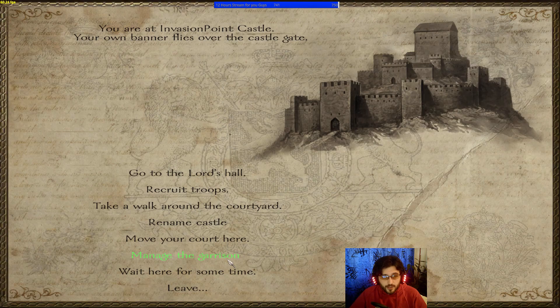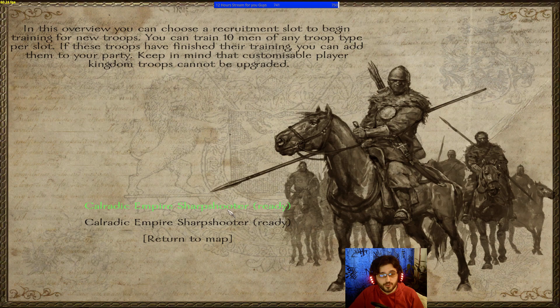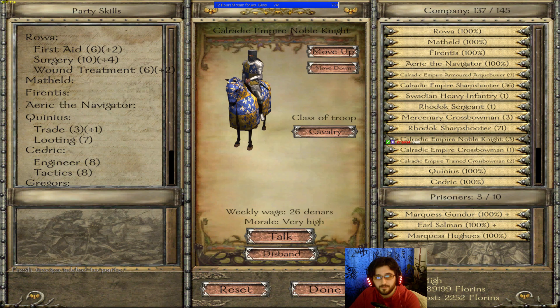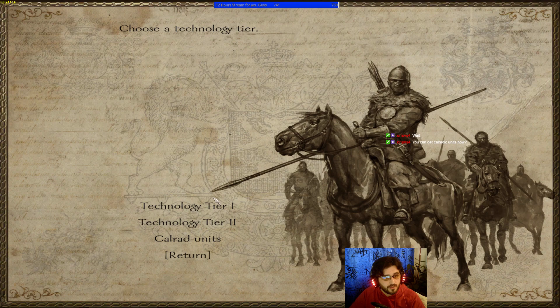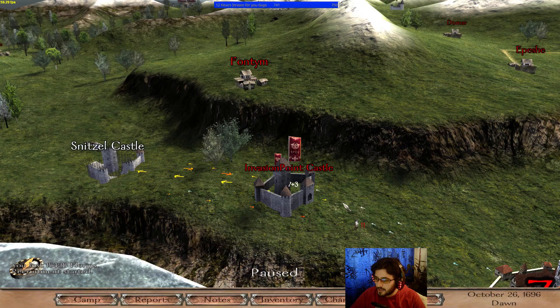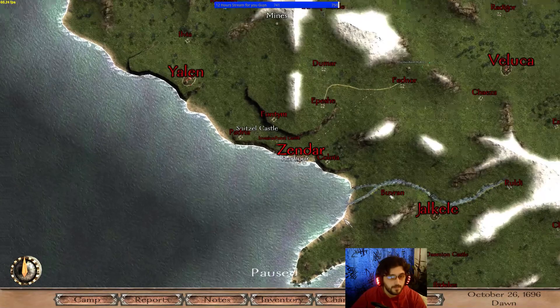You simply manage the garrison and recruit troops from the castle. A castle has two recruitment slots. I can train Choleratic Empire Sharpshooters and Armored Arquebusiers — I'd like 10 Armored Arquebusiers; begin training and in a few days they'll be ready. I can get Choleratic units because I've founded the Choleratic Empire.